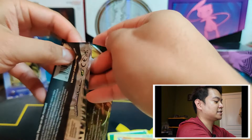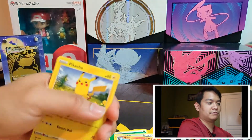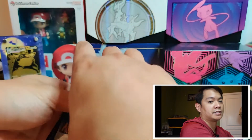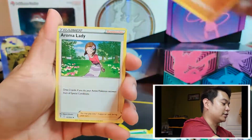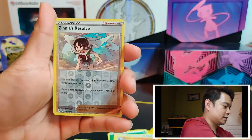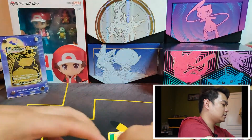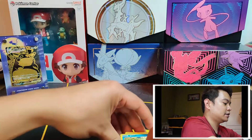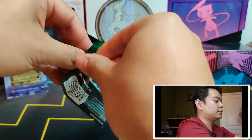Three more packs to go and it's not looking good for Evolving Skies. It's not going to take too much for Brilliant Stars to beat it out. The one thing Brilliant Stars has going for it is the Trainer Gallery cards hitting that Reverse Holo slot — even probably just one of those would beat out this Evolving Skies ETB. We got a Reverse Zinnia's Resolve and a Wailord.